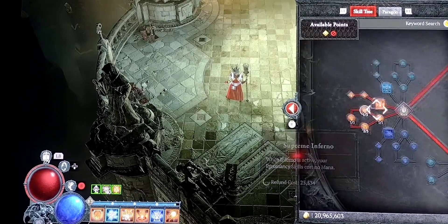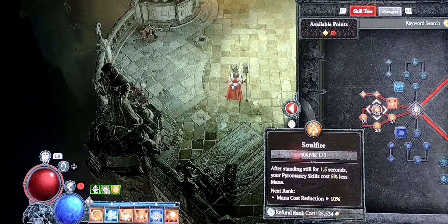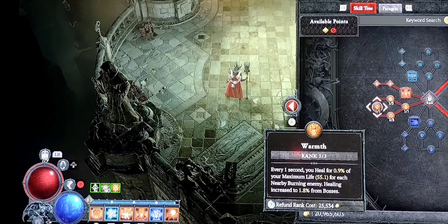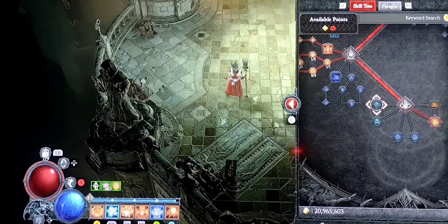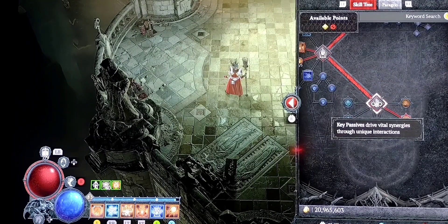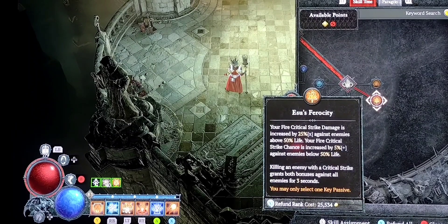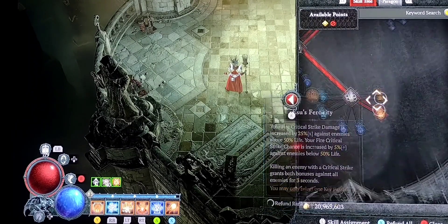Next I've got 3 out of 3 points in fiery surge, 1 out of 3 points in soul fire, 2 out of 3 points in endless pyre, and 3 out of 3 points in warmth for the health regeneration, which is nice for withstanding some damage when you're going to be low on mana. The key passive I'm using is Isu's Ferocity — I'll show you why in a minute. That's the skills.